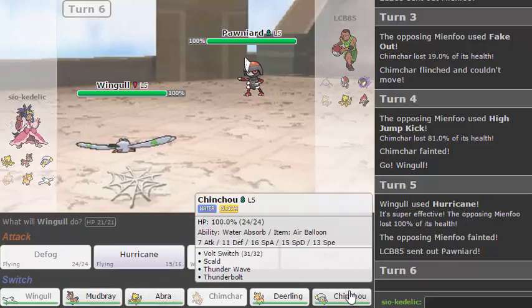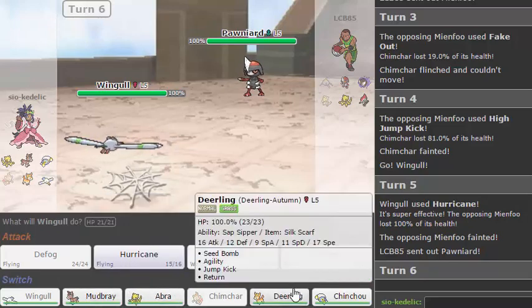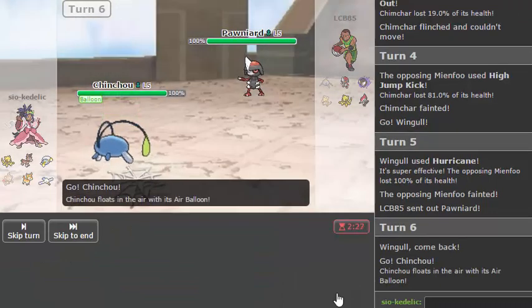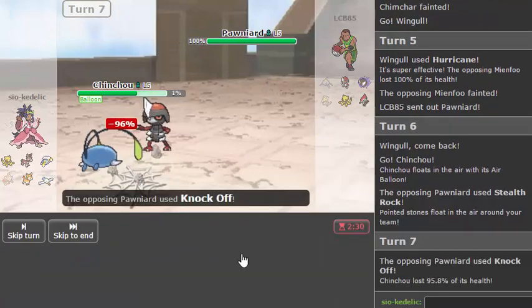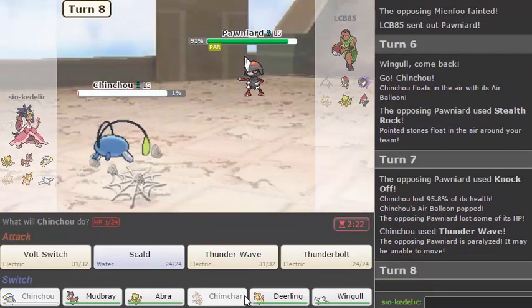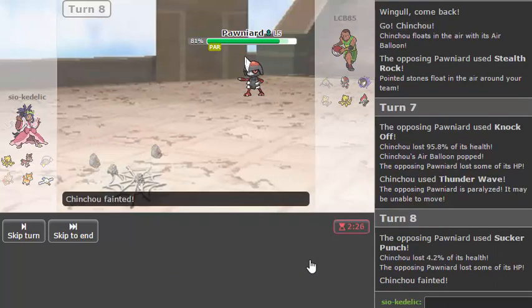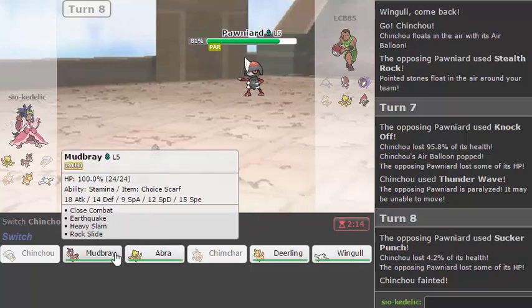Knock Off is coming. There's nothing I really want knocked off — I guess the Air Balloon is the most useless. He's just setting up more hazards, okay. I'm going to go for a Thunder Wave. I live on one HP — pseudo Focus Sash for the win, I guess. So now I probably outspeed, but I might as well just go for a Thunderbolt for damage. Oh, he goes Sucker Punch, fair enough. As much as I want to Defog, this thing is 99.999% likely to just be Defiant.